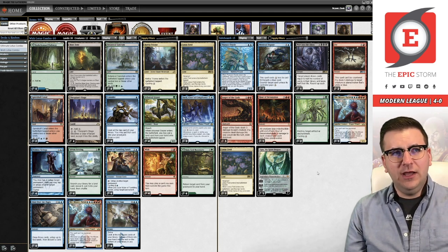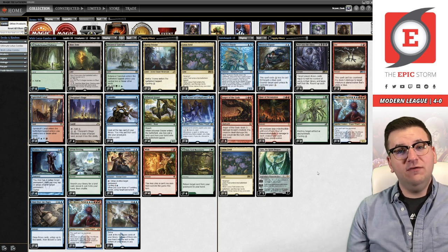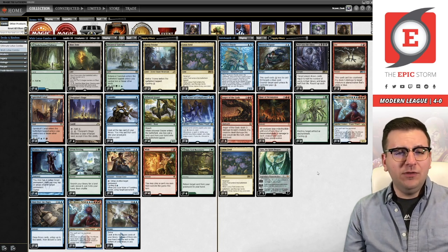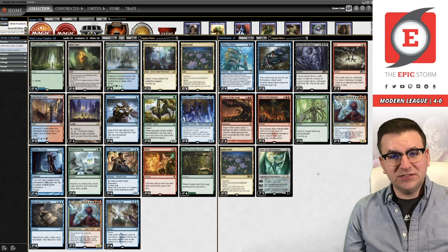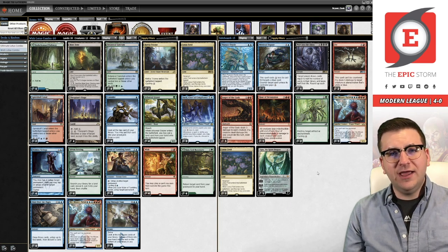You can cast creatures off Wish. I've been thinking about the last video — I was running Aetherflux Reservoir as my win condition and it was a little bit awkward against the red deck when they had Roiling Vortex in play because I couldn't gain life. So I was thinking about how we could play a better win condition, because part of my problem with Approach is 14 mana is a lot to win the game. I was like, why aren't we just running Thassa's Oracle?